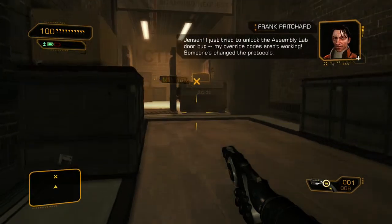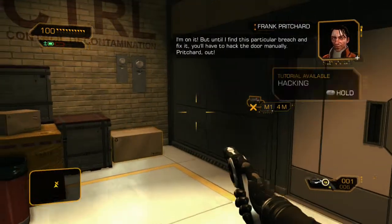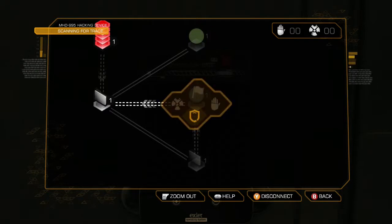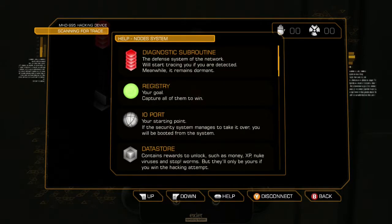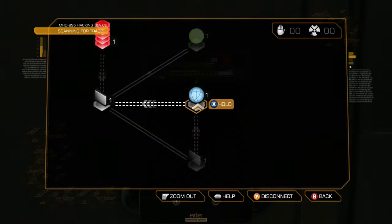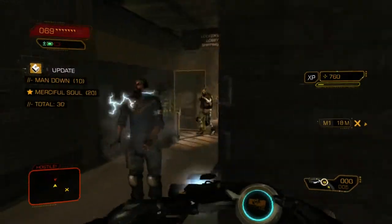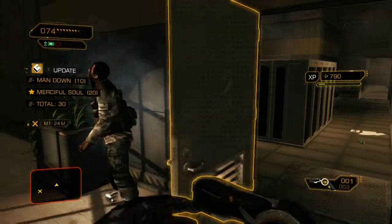Jensen, I just tried to unlock the assembly lab door, but my override codes aren't working. Someone's changed the protocol. I'm on it, but until I find this breach and fix it, you'll have to hack the door manually. Richard out. Where are you? Go ahead and run. Keep running. I forgot to close the door in the bathroom again. Can we close this please? Thank you.